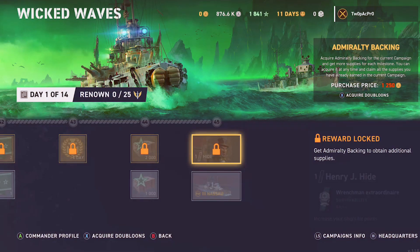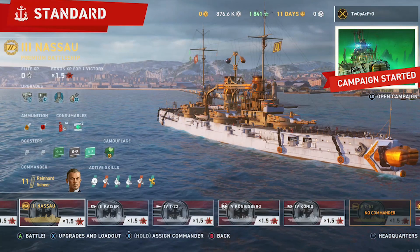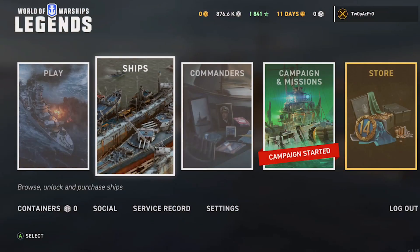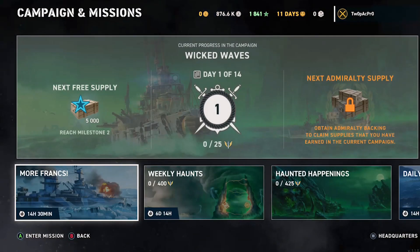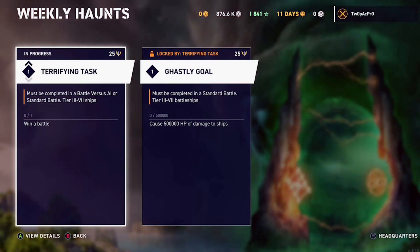The Nassau is a tier three German battleship. It's an odd one because you might look at it and think it's just some made-up ship — it's not. It's an actual German ship from literally the turn of the 19th century, about 1907. It was laid down in 1907 and launched in 1908.